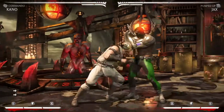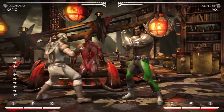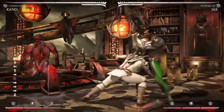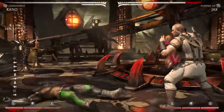It's also important that he's one of the few characters — he might be the only one — who, without meter, can decide where your opponent ends up. You have the backwards command grab and the forward command grab to control the screen positioning.